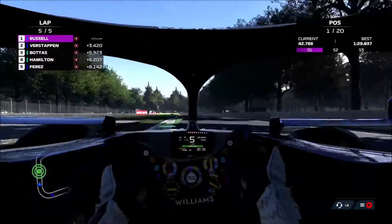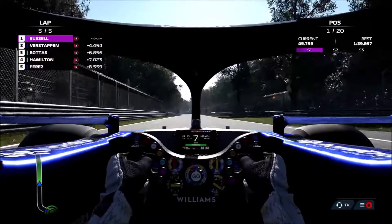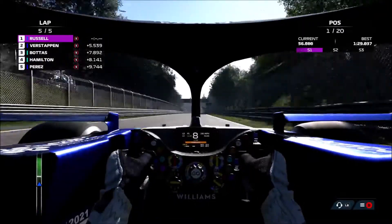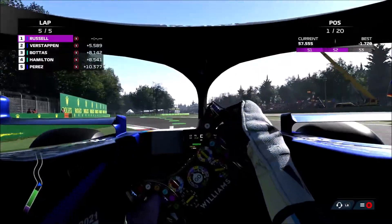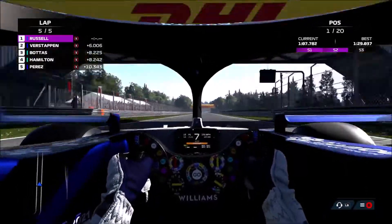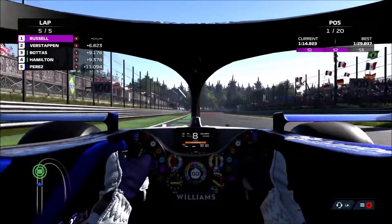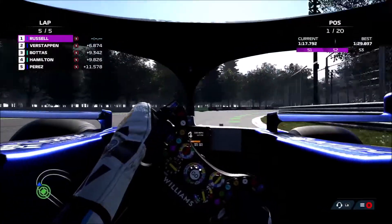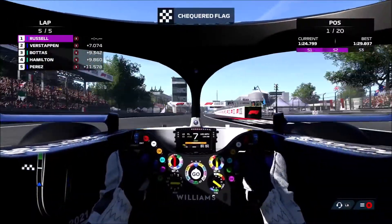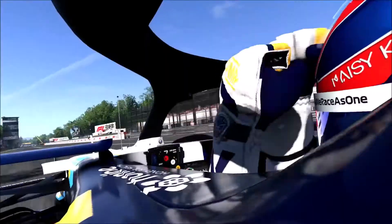For those of you that don't know, purple is basically the colour you want to see — it means you're going fastest of anyone. Where it says S1 in the top right in purple, that's sector one — the track is split into three sectors. S2 just came up purple as well. Then S3 will hopefully come up purple at the end of the lap. A bit wide there — and we did it! Fantastic drive, just fantastic. You deserved that race win.